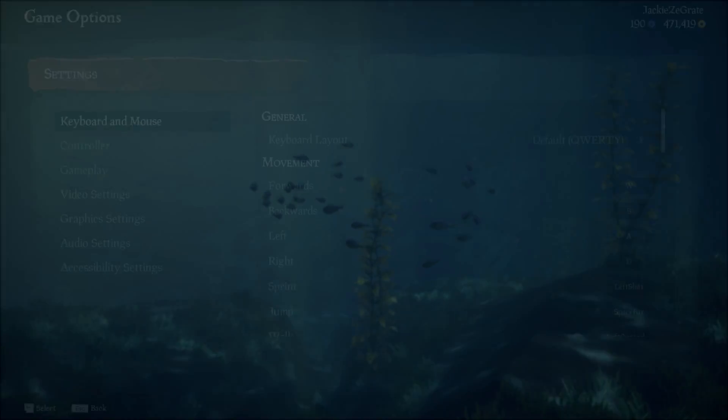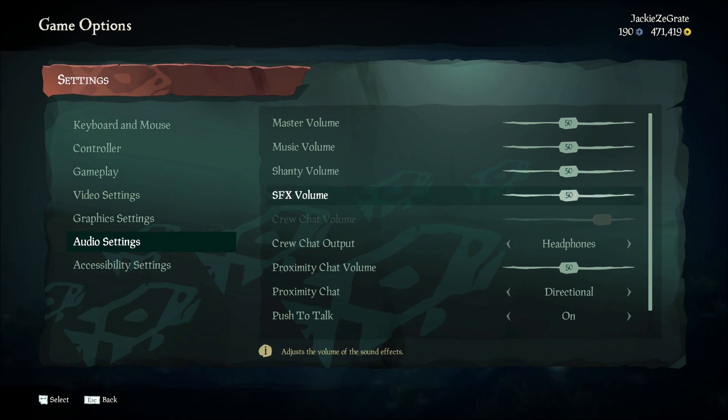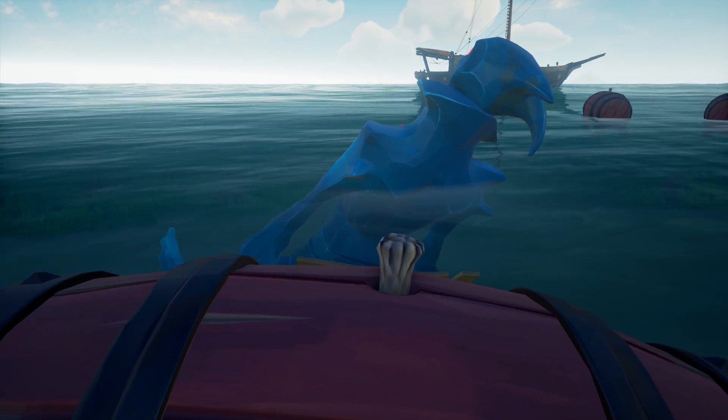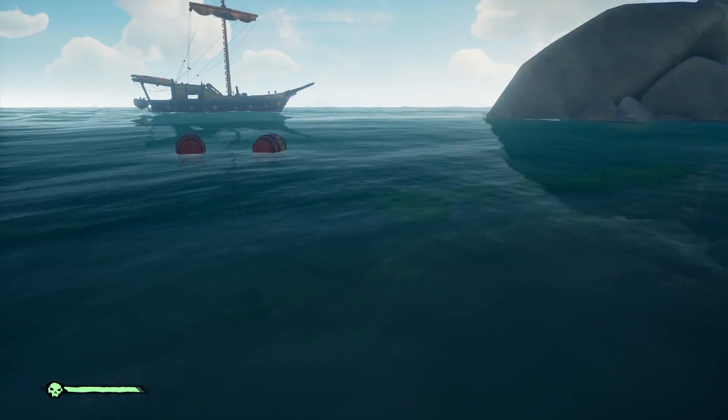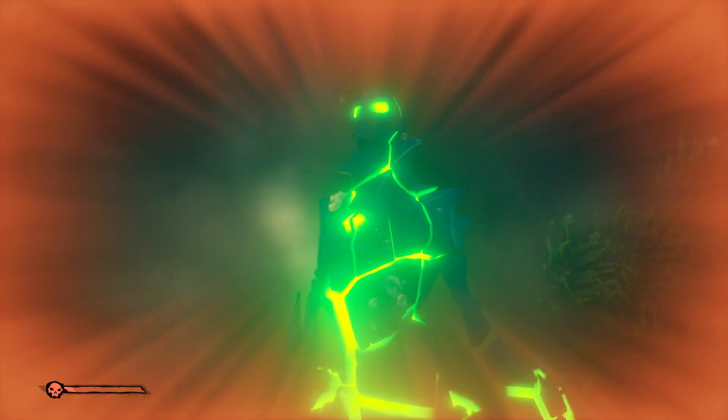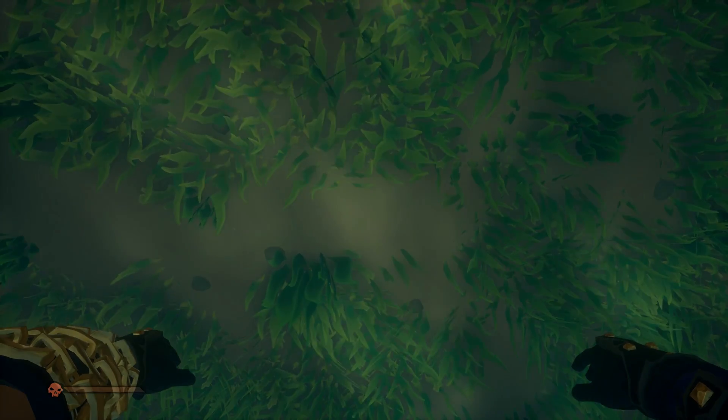To increase the chances of hearing the mermaid, I suggest you go to audio settings and turn down everything except the FX volume. Mermaids cause damage if you get too close, so always try to deal as much damage as you can before using your cutlass. Also note that they are still easier to destroy if not underwater. For a sunken mermaid, there are three damaging factors: mermaid damage, drowning damage, and possible sharks. But above the water, it is only mermaid damage if you are close.